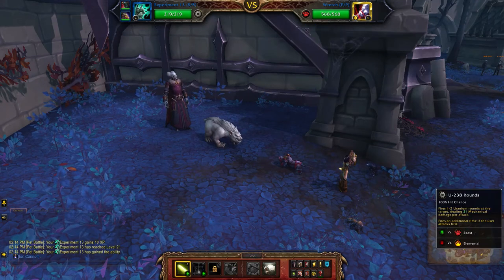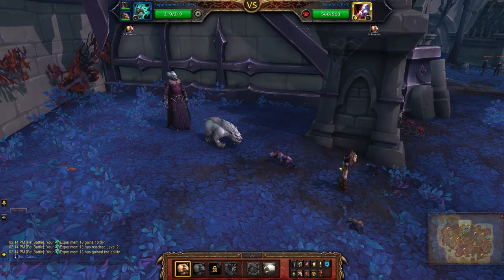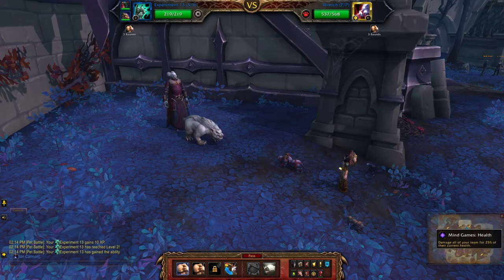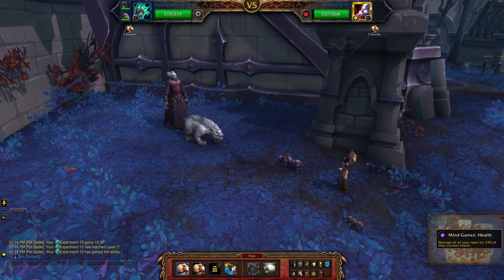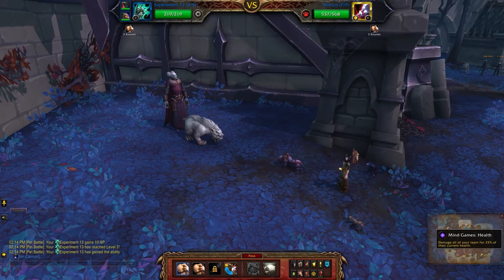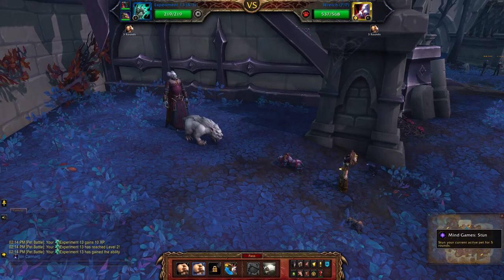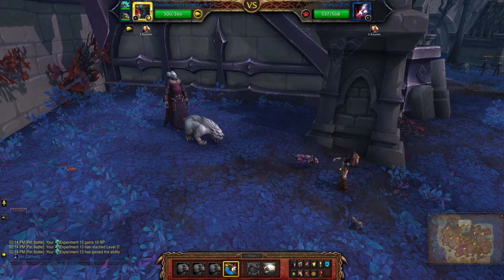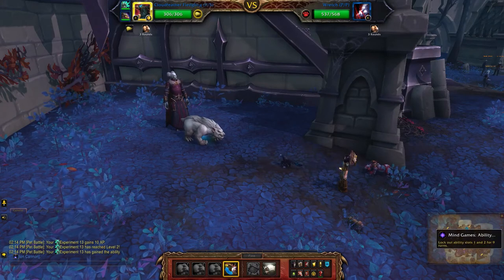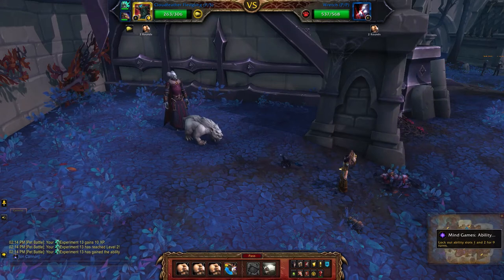So once again, if I were to use this pet, he uses mind games straight away, but I only have access to two abilities. All three actually do something different. Mind games deals health damage to all of your team for 25% of their current health. The stun stuns your current active pet for five rounds. Let's just switch in my level four so you can see what the third one is — it locks out ability slots one and two for nine turns.